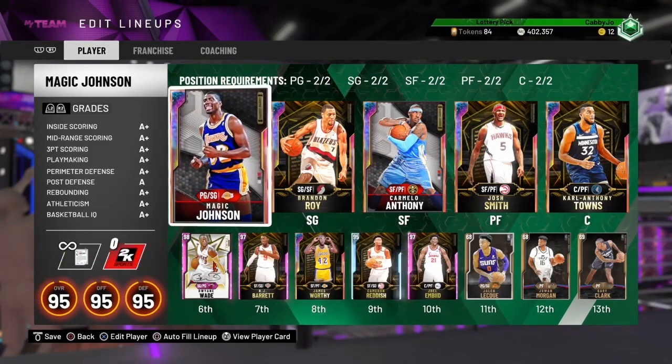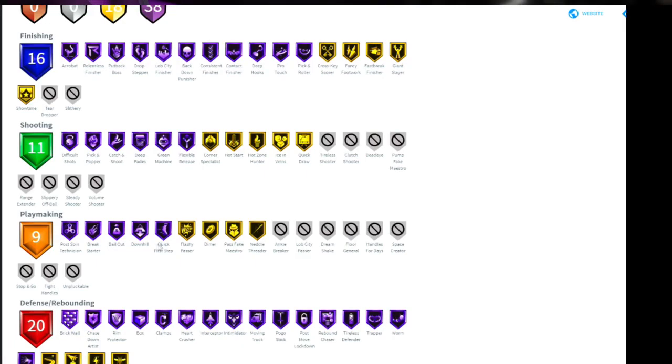He has 38 Hall of Fame badges and 18 Gold badges. In post, he has acrobat, relentless, fancy footwork Gold, deep hooks, put back boss, drop stepper. On the shooting side, he has difficult shots, catch and shoot, deep fades, green machine, flexible release, corner specialist, snatch and go, zone hunter, and quick draw.